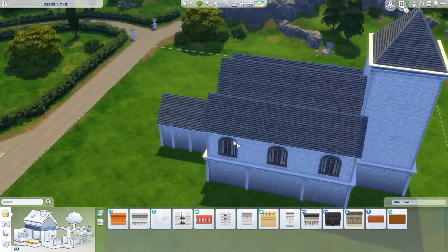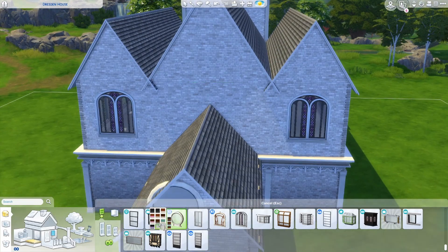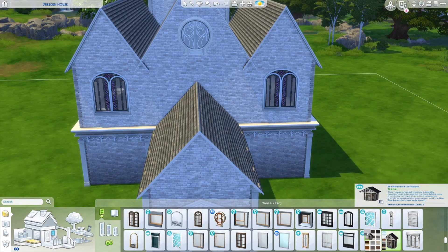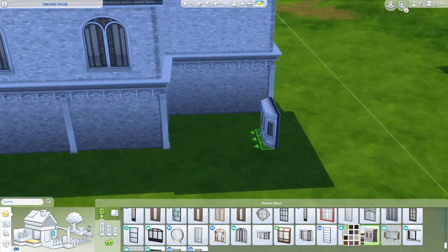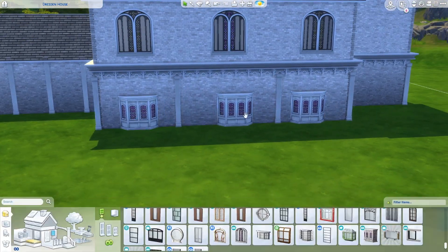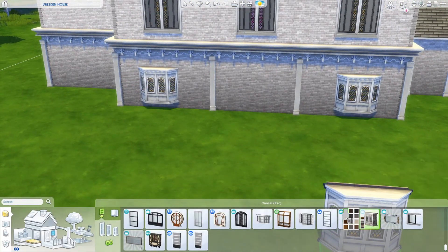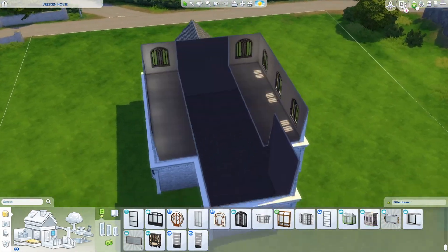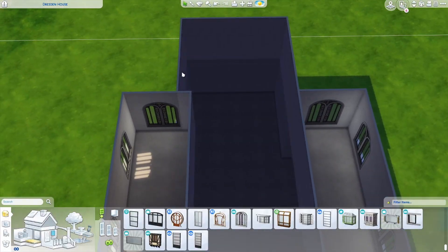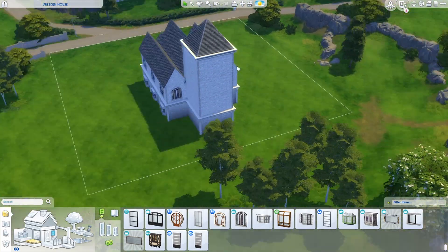I switched a lot of the pillars and windows to white rather than gray, just so it's a little bit brighter. I also used some Realm of Magic windows - they have really nice patterned ones, and that came to mind when thinking of church windows, since they're either stained glass or patterned. I did put some different windows at the bottom too, which are very churchy. While doing this exterior video I played around with the floor plan a bit, mainly working on the structure of the outside.